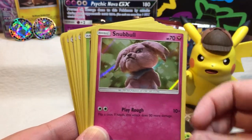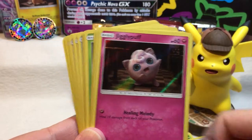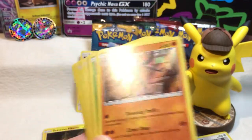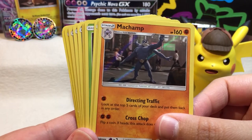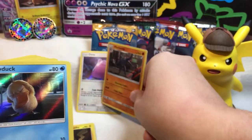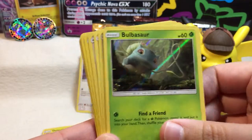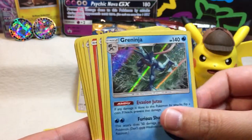Lickitung. Oh my god — not Magikarp — Machamp! Snubble. Jigglypuff. Yeah! It's a Machamp! Okay, I'll just put you there. I don't even have to look at any more of these, but whatever — we might actually get something cool. Like another Greninja — third one! Psyduck. Magikarp. Charmander. Ditto — I didn't realize Ditto was one of the rares.